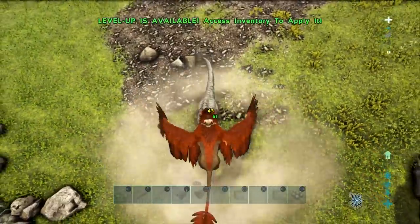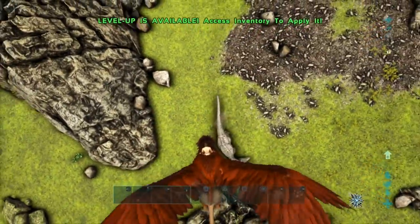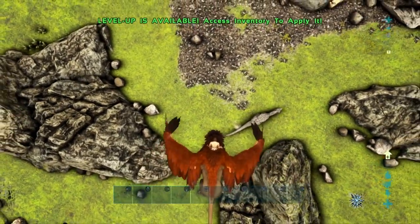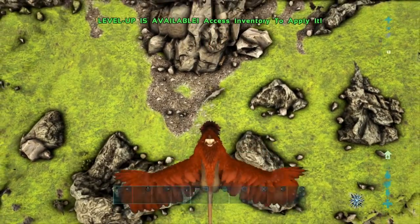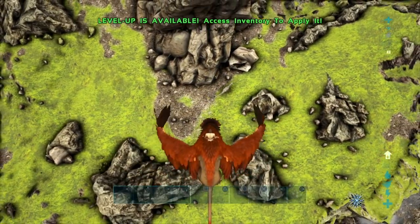That actually does eight times the amount of damage that your primary attack does. You saw there that we were able to pull that off on the poor Allosaurus. This actually leaves the Griffin as one of the stronger DPS dinos in all of ARK because of that particular ability.